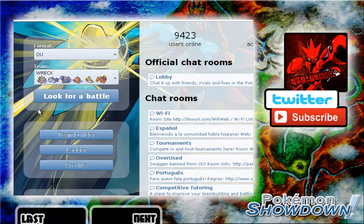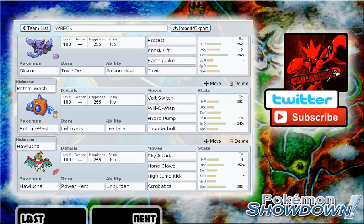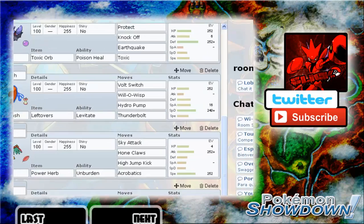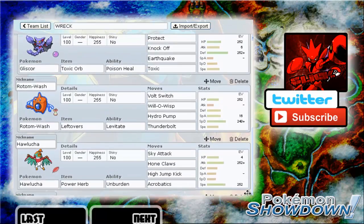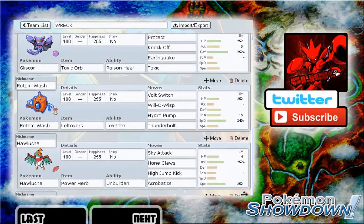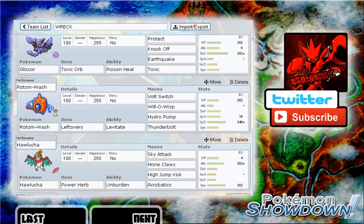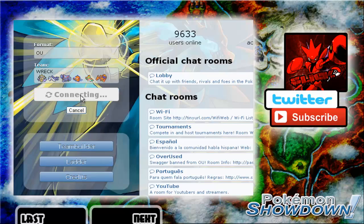Hey guys, I'm back — more Showdown now and I made a quick change to my team, so I'll show you that now. I got rid of Scizor actually — you can't really see it on the screen right now. I added Charizard, and this is PokeGameMD, also known as Joey — it's his Mega Tankzard X set. Scizor just wasn't really working out and I know that's really my channel mascot, but let's just look for a battle now.